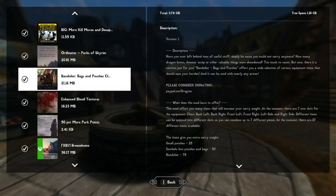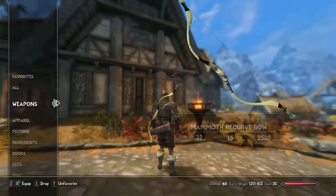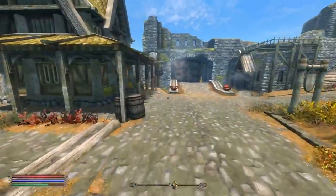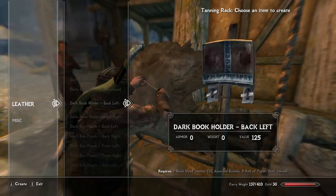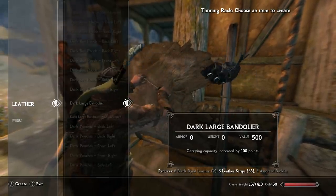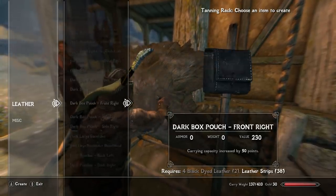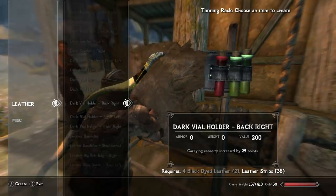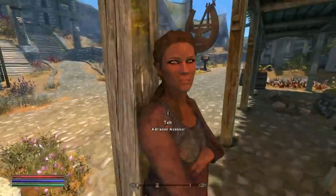We have Bandolier: Bags and Pouches, which is why my carry weight is at 410. I have two little pouches on my back, craftable at the leather tanning rack. Under the leather category there are dark book holders, dark pouches, large bandoliers that add 100 carry weight, shoulder pads, back pads, front pads — so many options. There's also a vial holder that carries your potions, making your character look better and adding to immersion if you're an alchemist.